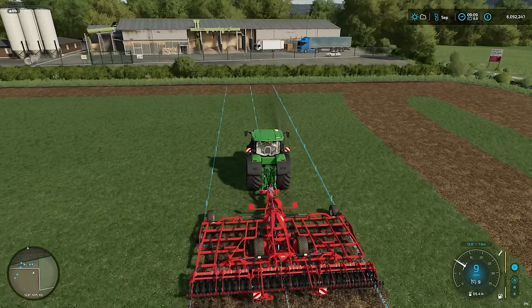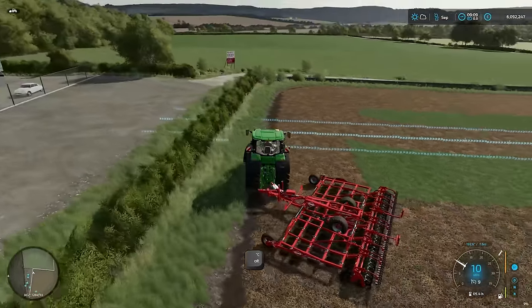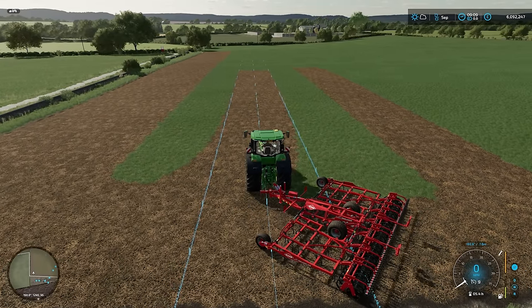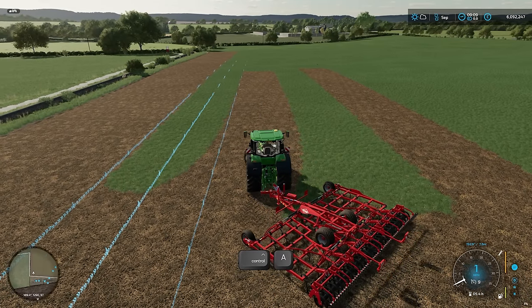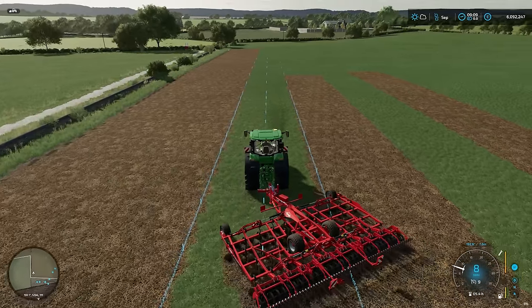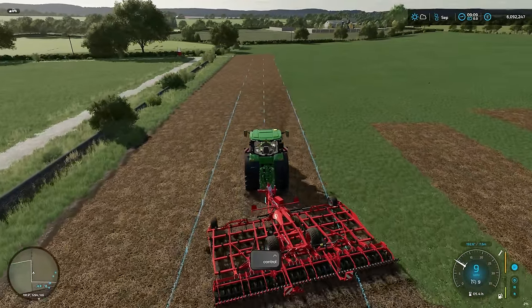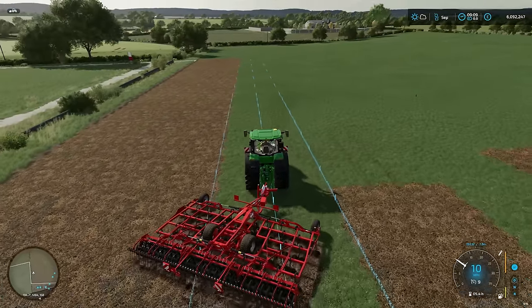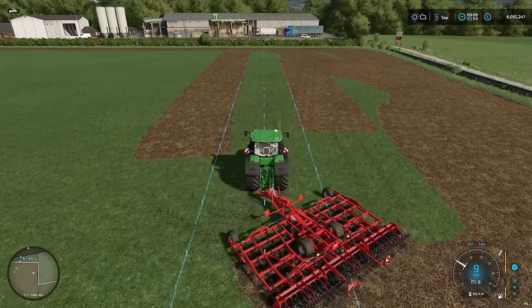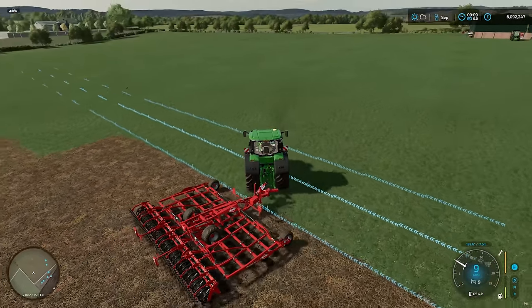Now I want to go back and fill in the gaps. In this case I would press ALT and D, which takes us back to a row we've already done — we don't want that. So instead of ALT+D or ALT+A, we press CTRL+D or CTRL+A. CTRL keeps things going in the same direction, and ALT turns you around on your course. So CTRL+A would move me over one lane in the same direction, CTRL+D would move me back a lane, ALT+D would turn me around to the right, and ALT+A would turn me around to the left. Very cool indeed.